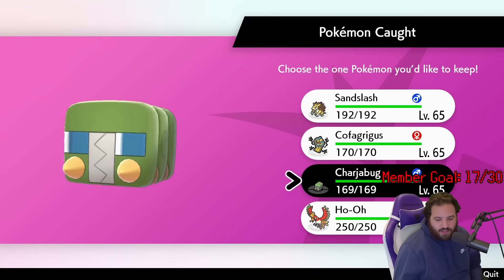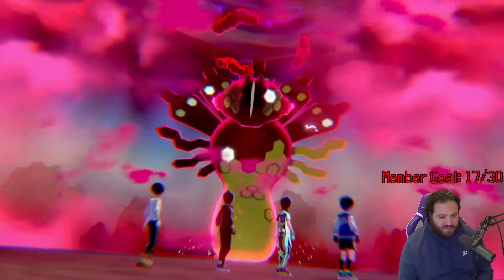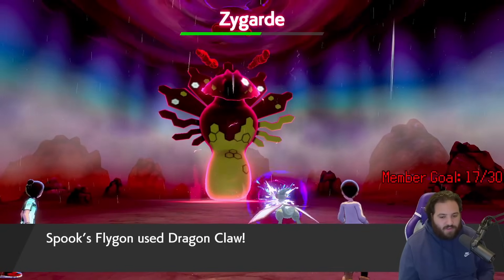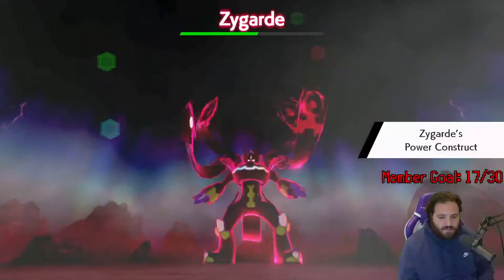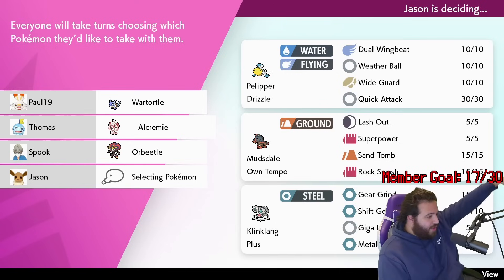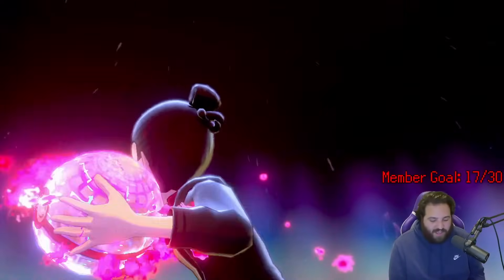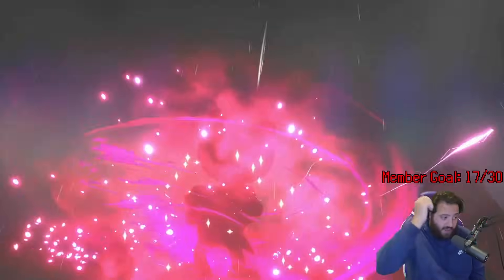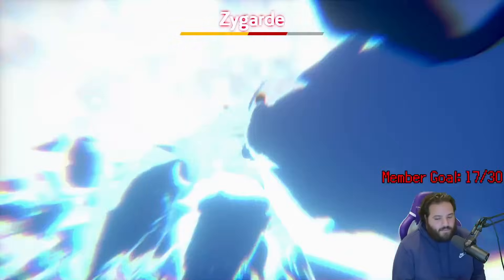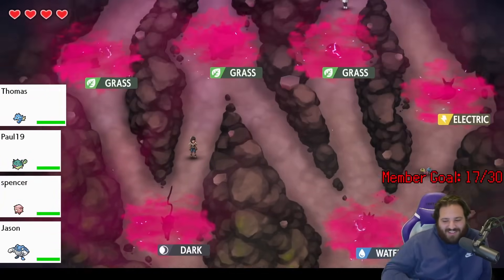Since Legends ZA was announced, I decided to throw in the towel on shiny Ho-Oh and start the perilous journey that is Zygarde Raids. Zygarde is notorious for being one of the hardest Dynamax Adventures to complete. It uses mostly spread moves, which means it hits all 4 Pokemon on your team at the same time. And when it hits 50% health, it transforms into Complete Zygarde, giving it more health and more defense.